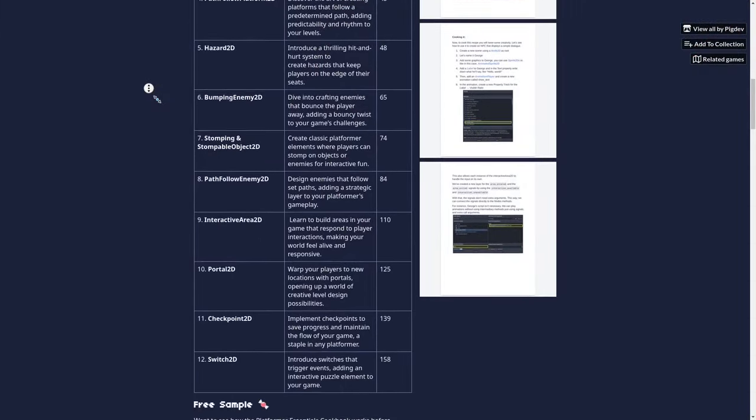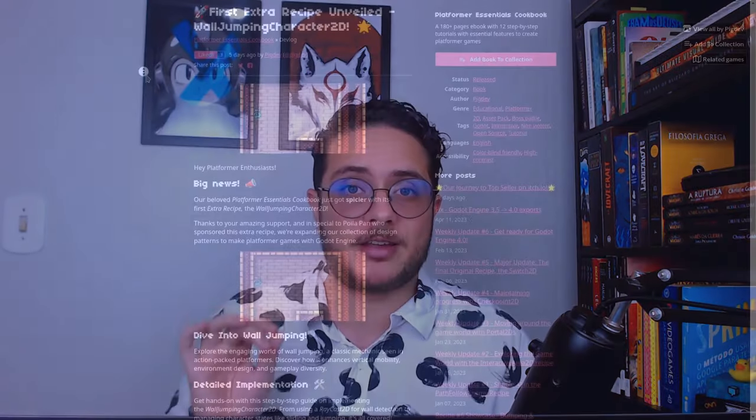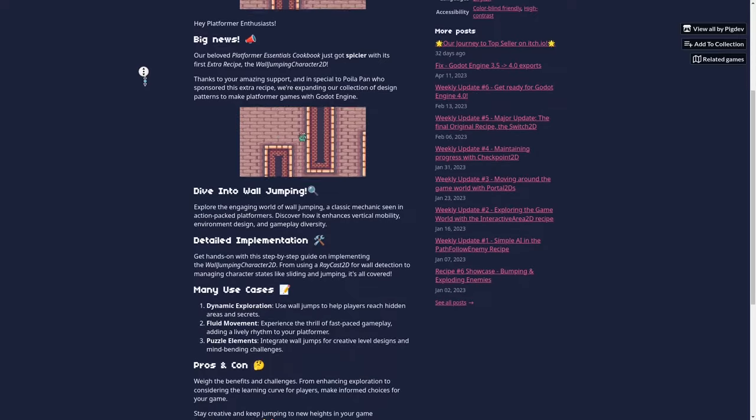The Checkpoint 2D is one of the recipes in the Platform Essentials Cookbook, alongside 11 other design patterns, which I call recipes. So if you don't know the Platform Essentials Cookbook project yet, I'll put a link in the description so you can grab your copy. The project just got a wall jumping character recipe added, which is all about wall jumping.